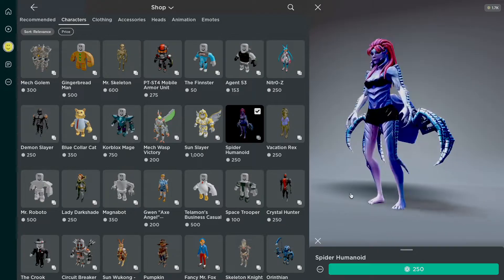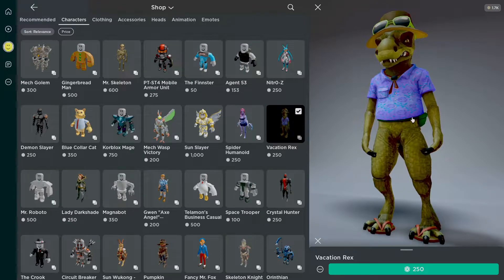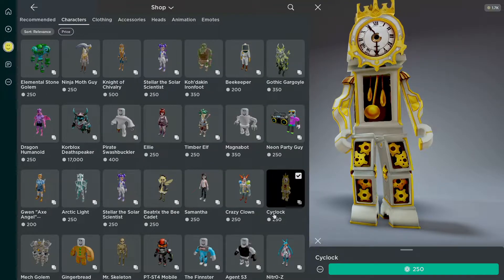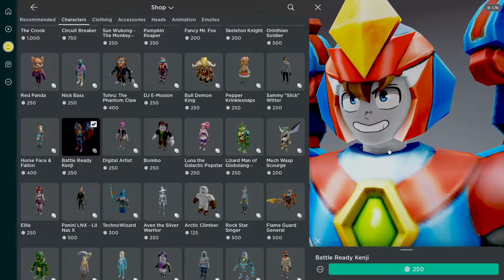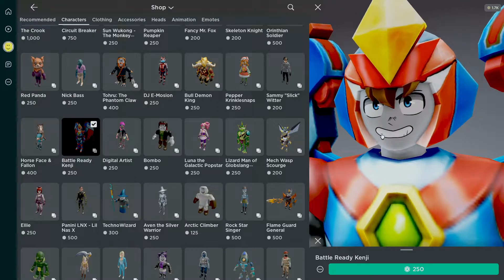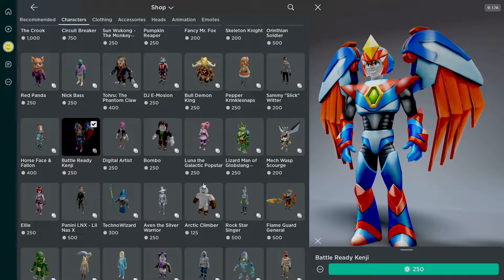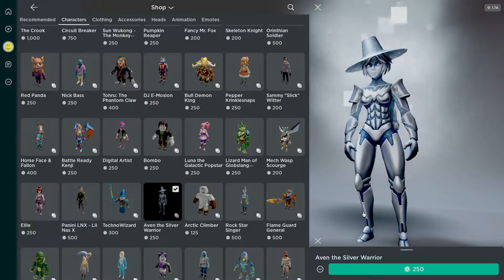Spider Humanoid — yeah, that's definitely a spider humanoid. Yo, Vacation Rex! I like some of these original characters they're making. Oh wait, a Cyclok — like a cyclops but a clock, that's pretty cool. This man has been ready for a fight. I would not fight this guy — he's got something up his sleeve, he's been strategizing for days.